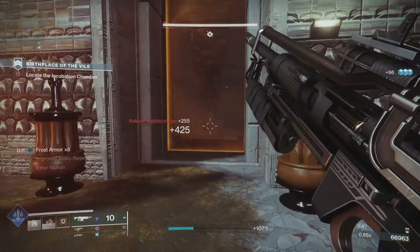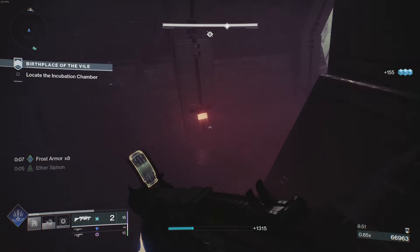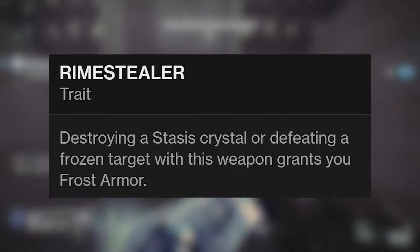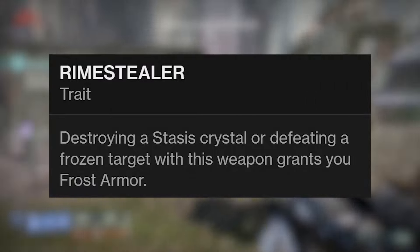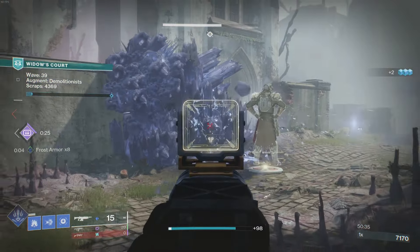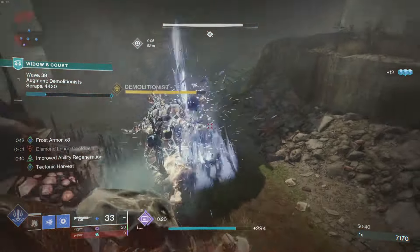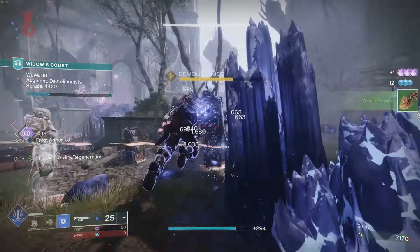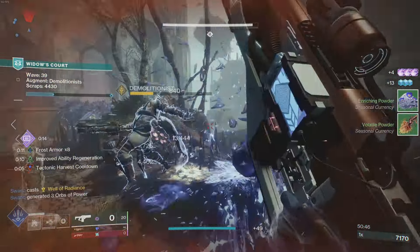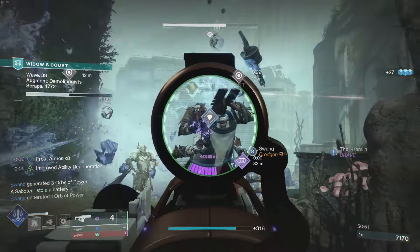Rime Stealer is a brand new perk we've been talking about a lot recently — it's the juice stasis weapons needed. It reads: destroying a stasis crystal or defeating a frozen target with this weapon grants you frost armor. Frost armor is awesome, and if you build into it, even better. As you'll see in the stasis build video, I am basically maxed out on frost armor all the time — it's incredible, and honestly what I've been looking for.